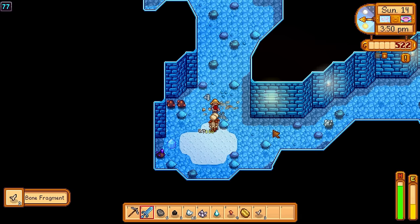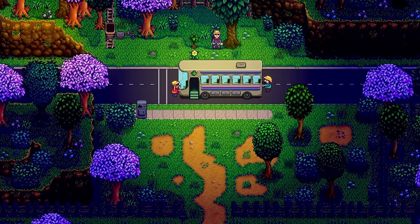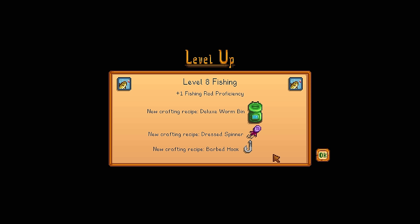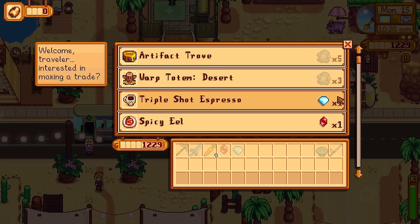We finally unlocked the bus. We're now back in the mines — made it down further, got the firewalker boots. And here is a fabulous scene of Marlis working super hard, fixing up the bus so we can get to the desert on day 15. I also got level 8 fishing and can now make a deluxe worm bin — actually a very overpowered machine. The next day we go down to the desert.